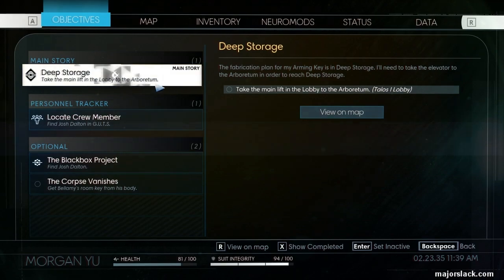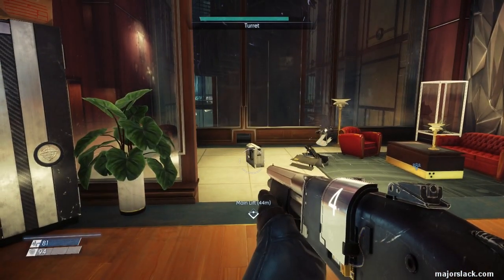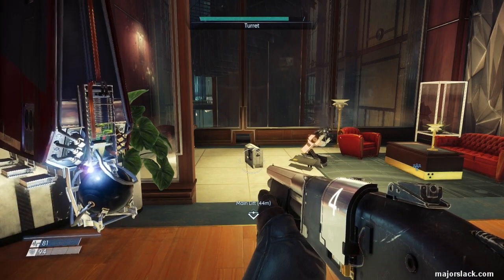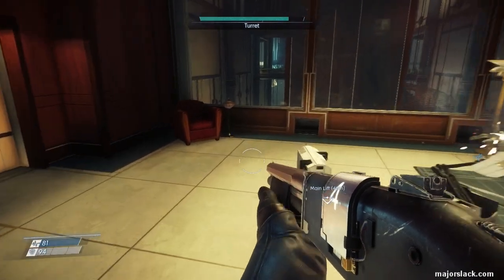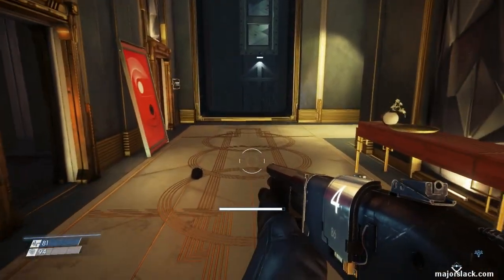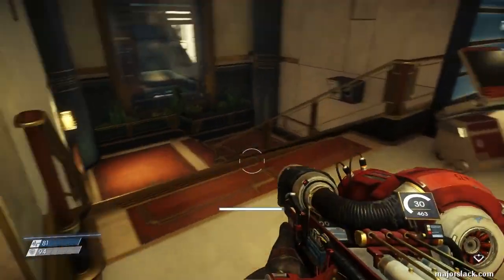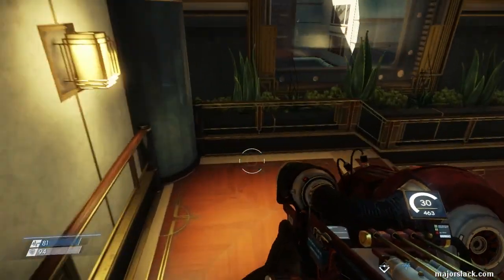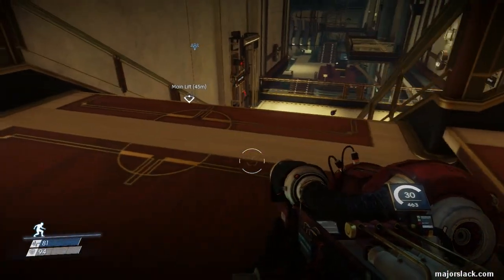Take the main lift in the lobby to the Arboretum. Henceforth we're going to be facing these badass phantoms known as Etheric Phantoms. These things are a bitch — they can duplicate themselves and the double comes at you. The double is weaker but they can both come at you and it's just a hell of a mess. So basically you want to take down Etheric Phantoms hard and fast.